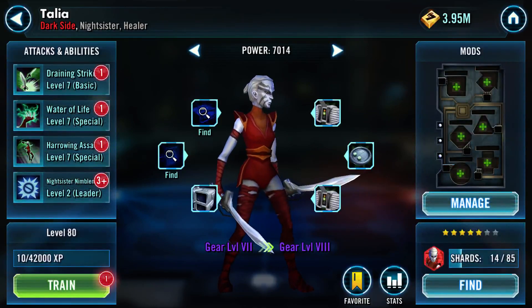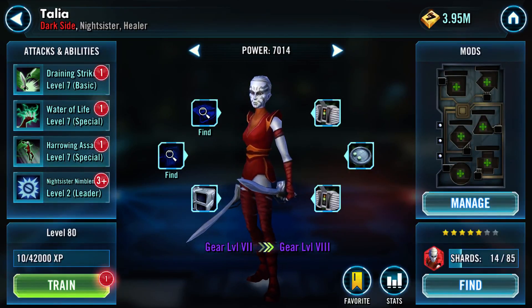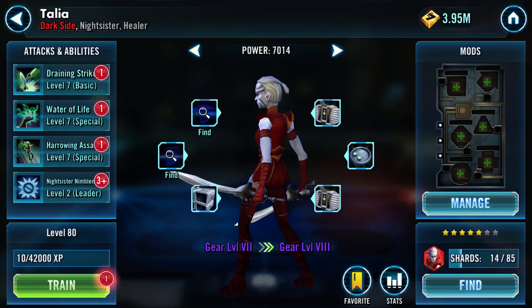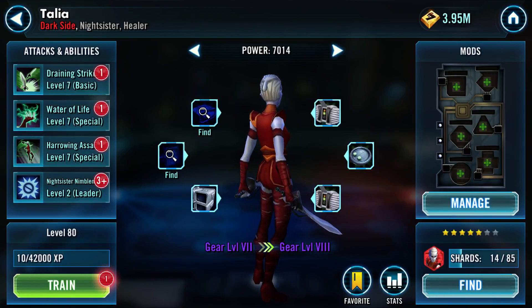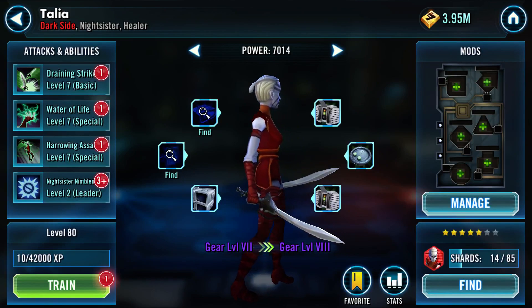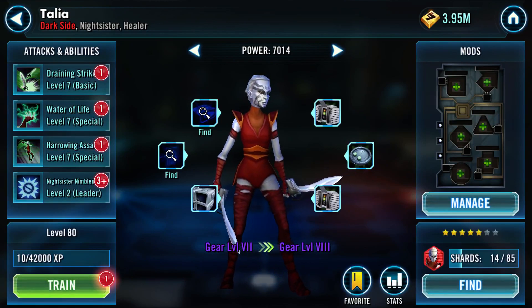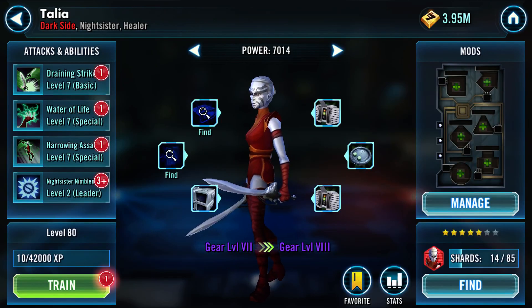So here we have Talia. This is one of the earliest level characters you can get, but she was eclipsed until recently due to the lack of any real Nightsister synergy. Only in the last year with the release of Nightsister Zombie and Mother Talzine have the Nightsister faction really become useful. So I've only recently started powering her up.